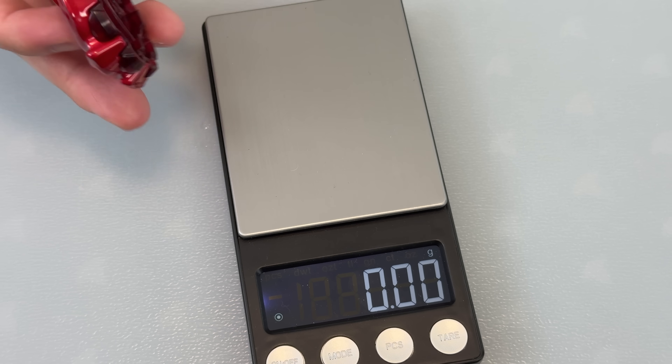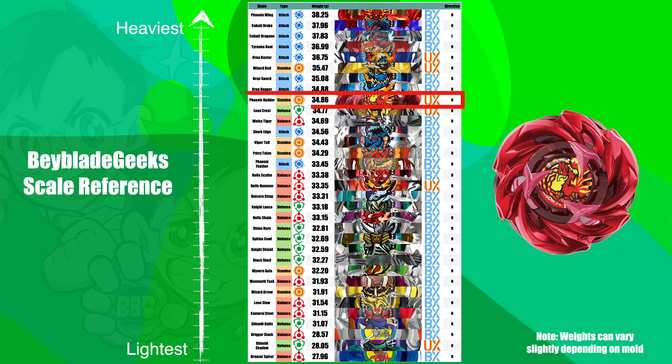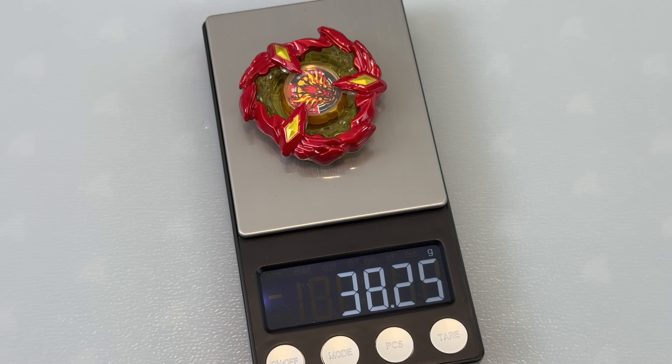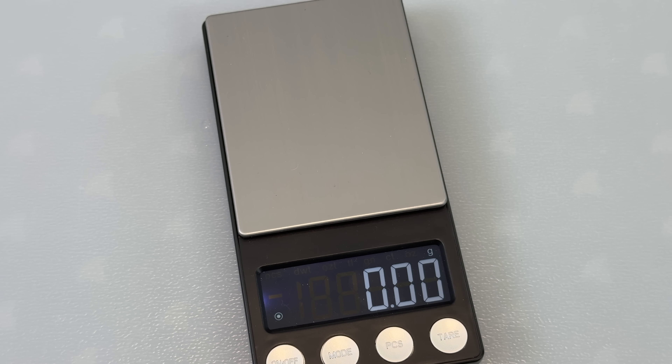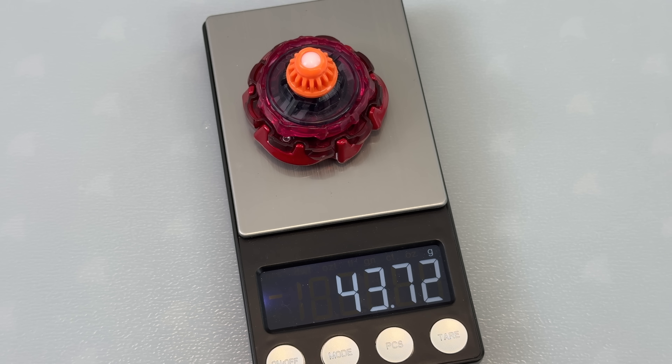We need to weigh our bay. It does feel kind of heavy, but let's find out now how much it weighs. 34.86. Not as heavy as I thought — that's kind of disappointing. But if they made this too heavy and it is really round, it might just be too OP, so it kind of makes sense. Compared to our Phoenix Wing, the OG Phoenix is still heavier — a bit of a downgrade in terms of weight, but Phoenix Rudder still looks sick. The full combination weight — quickly putting the bay together — that is the final weight, full combo, Phoenix Rudder.